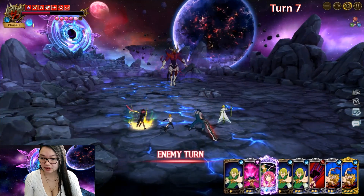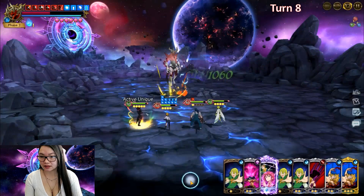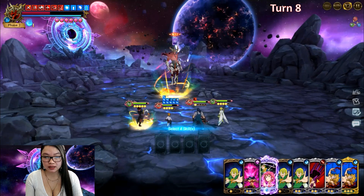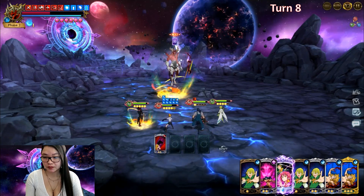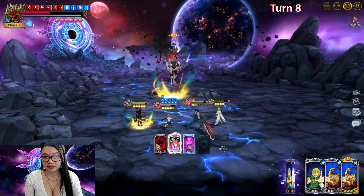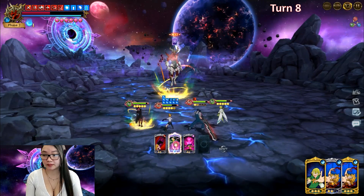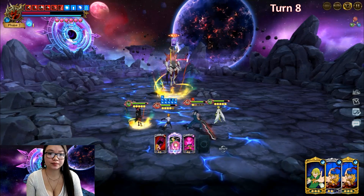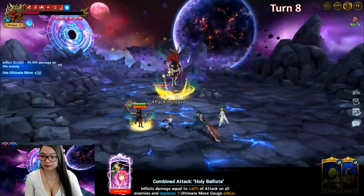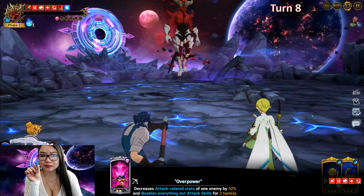This is now turn eight. We're going to go ahead and Dariri strike him, continue to be petty and take his alt, debuff disable him, and buff Dariri again for that extra stack — maybe for a card draw to get another Dariri buff on the next turn. We almost killed him — so close!